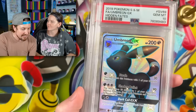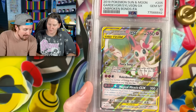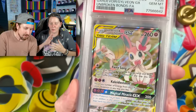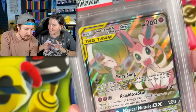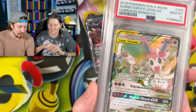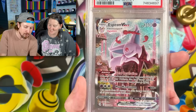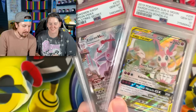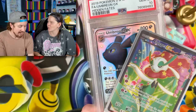And we got the Gardevoir Sylveon Alternate Art from Unbroken Bonds, PSA 10. Can I just say the Gardevoir and Sylveon Tag Team is one of my favorites — I love every single style of it. I had to have it as soon as I saw it. And then we have PSA 10 Espeon VMAX Alternate Art from Fusion Strike. Picked all three of these up right here — all Eeveelutions. I think we paid $700 for that, and $190 for the Umbreon and Florgis EX.